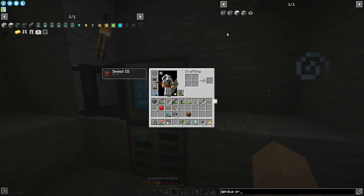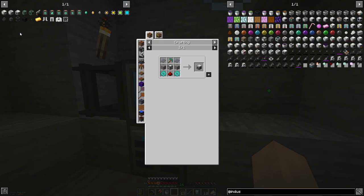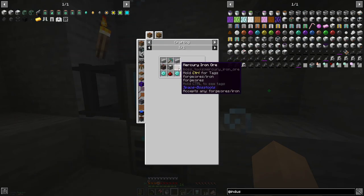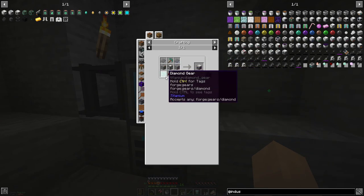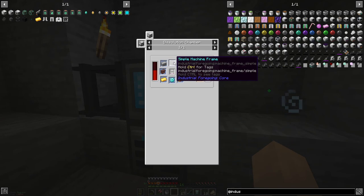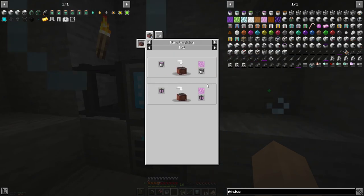So what else am I going to need? We're going to need the latex processing unit — that's the next step. For the ore drill: diamond gears — that's just diamond, we can do that. Plastic, we're working on. I think that's just any iron ore, which we can do. Diamond pickaxe we can do. So it's just the advanced machine frame that we need, which needs pink slime.